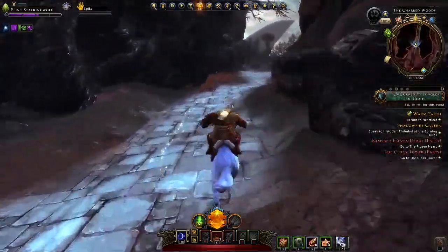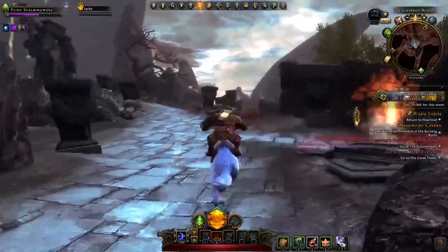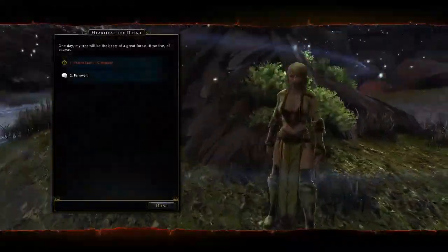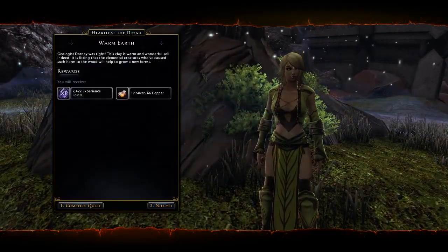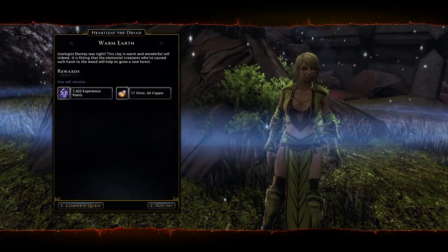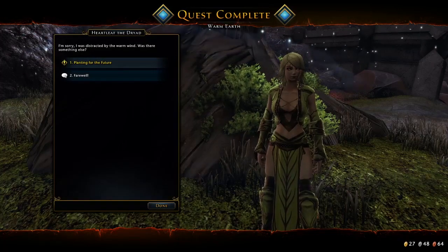It's a lot of running around — just like in the Lord of the Rings movies, man. You just set a path and you go and it could take a while to get there. But it's worth it. Once you reach your destination, you get to talk to Heartleaf. Maybe she'll hook us up. 17 silver — that's good. So I collected seeds for you, I collected clay for you. Are you going to have me plant some trees? Yeah — planting for the future.